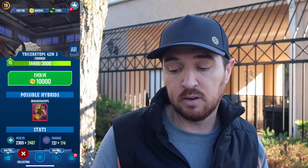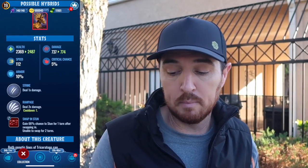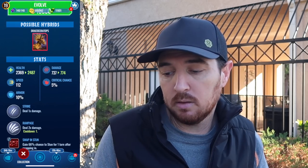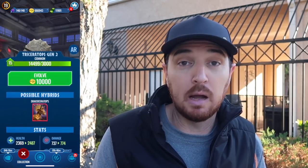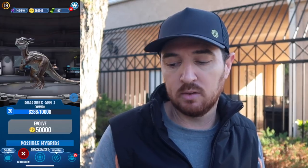But if we look over at Triceratops Gen 2, it's a common — it's kind of a run of the mill common. It's got a strike for one times damage, Rampage which does two times damage which is actually pretty nice, and then it has Swap in Stun which gives a 66% chance of a stun when swapping in. There are plenty that are better than this by all means — I'm not saying it's a great dinosaur, but in the commons you could do a lot worse, but you could also do a lot better. And that's where Dracorex Gen 2 comes in.